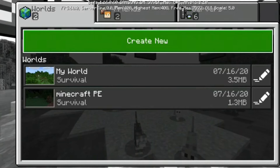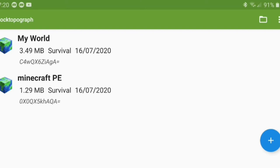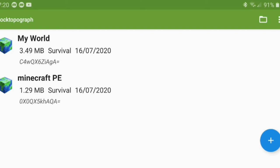Once you've quit, you want to go into the other application you installed at the start — Blocktopia Graph. When you load in it should look something like this. You have to give it storage access and make sure your account is set to External. As you can see, my world is listed right there — it's called 'My World' — and you want to press on that and press the arrow.